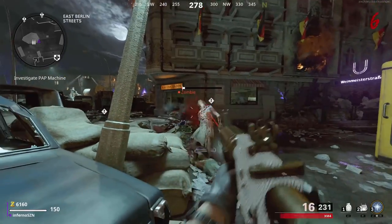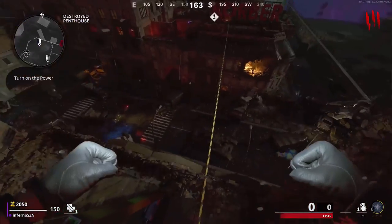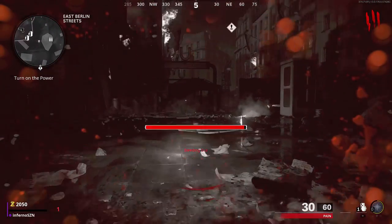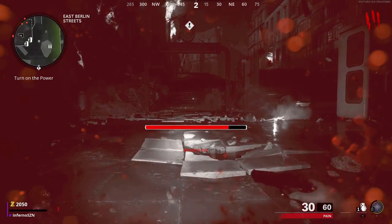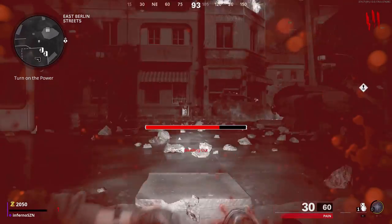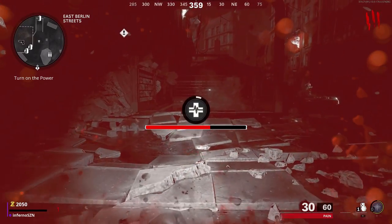This is an unlimited XP glitch. In the destroyed penthouse, you want to come over here. You also want to make sure you have 1,500 points. Then you want to jump on the zipline. If done correctly, you can mantle up on top of it and you will fall down to the East Berlin streets. So you also want to make sure you have a self-revive. You want to crawl over to where I'm going right now, and once you get a bit closer, you want to use your self-revive. As soon as you use your self-revive, you want to go open this gate and you will stop taking damage.